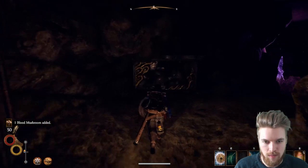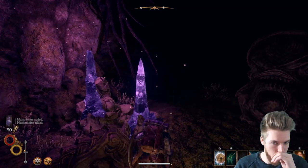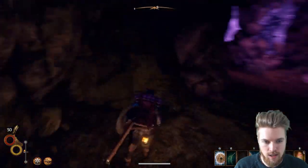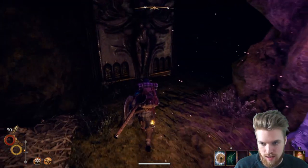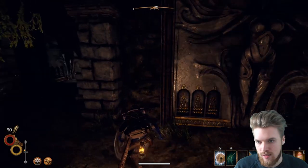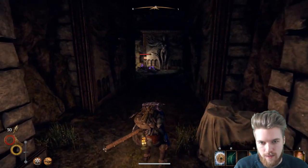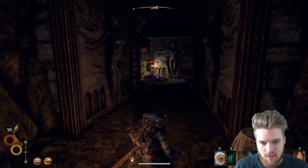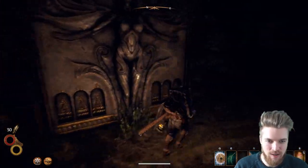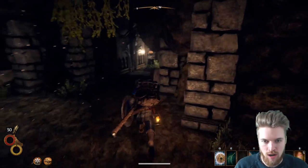If you guys get lost following me, don't worry — I'm going to go back to the entrance in a moment and from there I'll show you where you should be going. Right now I just want to harvest this mana stone and check out this area. If you go down here — sneaking — you'll see there is an enemy. He is quite tanky and rather difficult to kill. You can kill him, but it's just going to take more effort than it's really worth, so I'm not going to bother. We're going to go back to the entrance now.